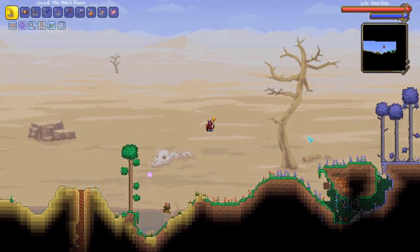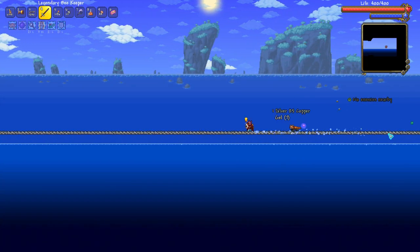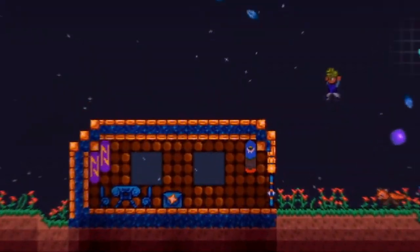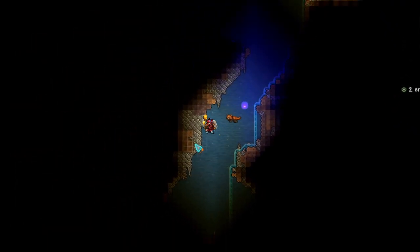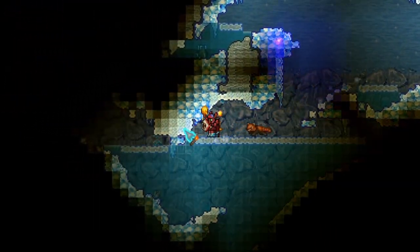I would start by exploring the entire surface of your world from left to right. Inspecting the top of your ocean is a great way to see if he's floating there as well. Make sure to check out your Sky Islands too. Once you've ruled these out, it's safe to start looking underground.